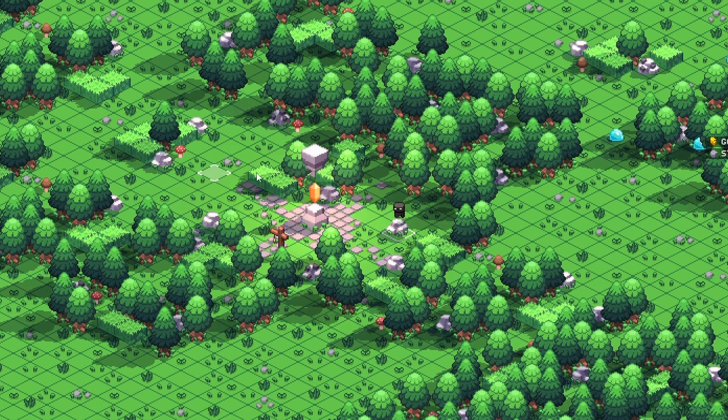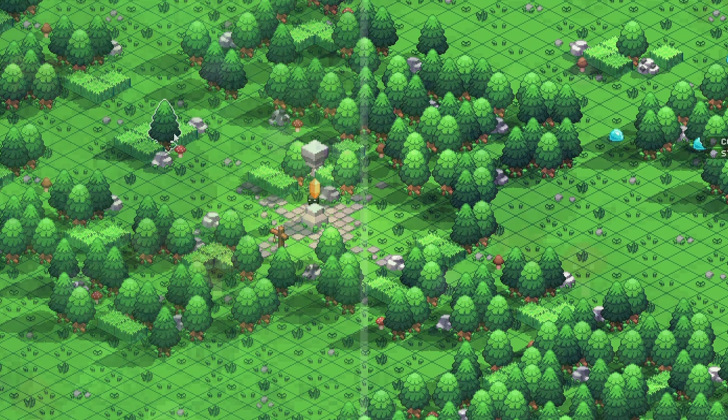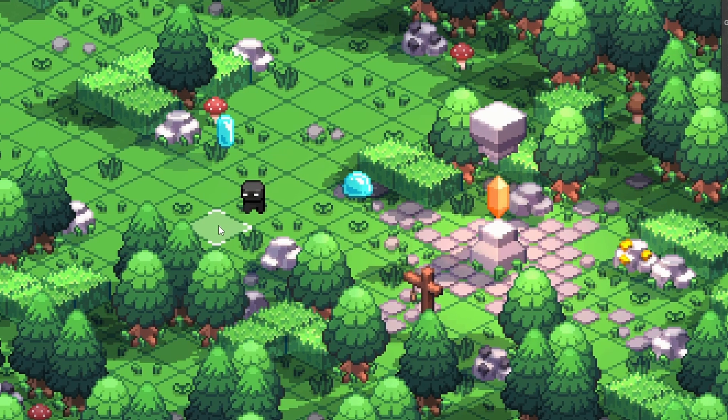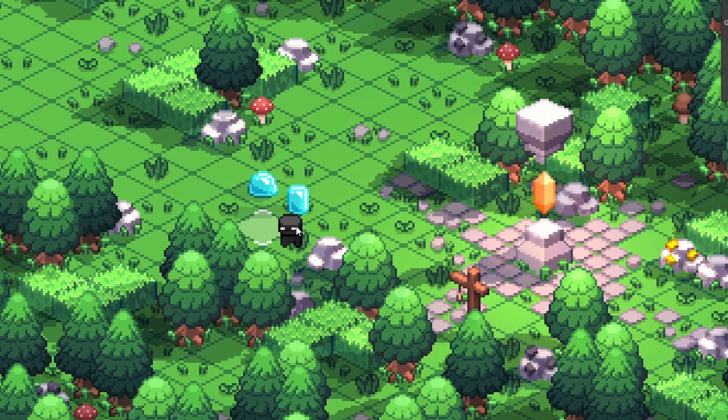Most of the small changes were visuals or little bugs that I took care of. For example, objects are now able to receive shadows cast by other objects, which makes the game look much better in my opinion. I also implemented the first mob, Blue Slime, which is very original, I know.